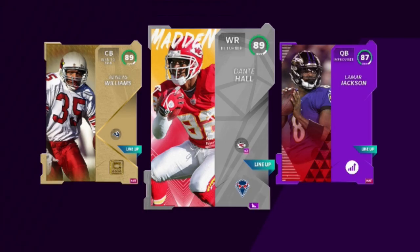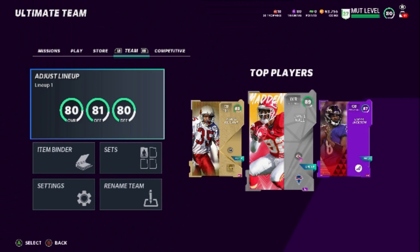You can see right now I already have some pretty good players. I got Dante Hall, who I've been grinding for using some of these methods. Lamar Jackson was actually a pre-order bonus. So by the end of this video within an hour I'm going to have enough to get pretty much any player I want.